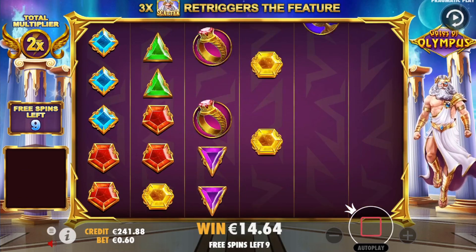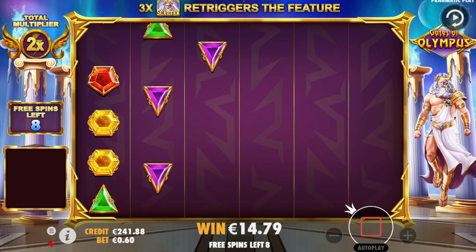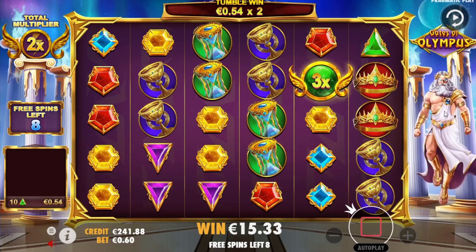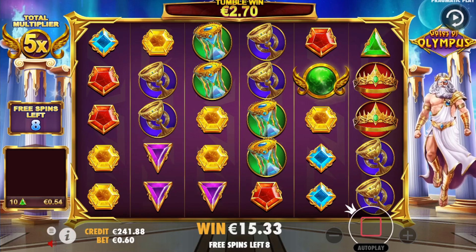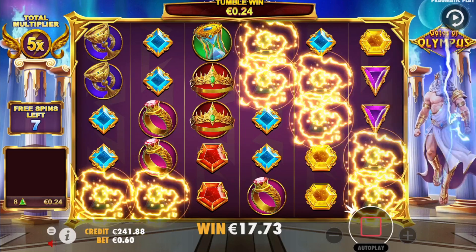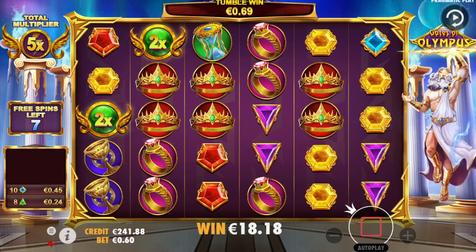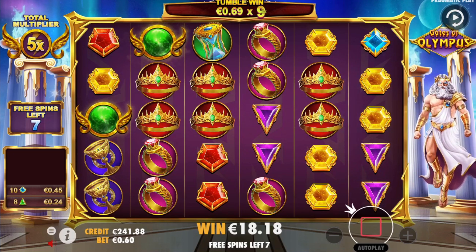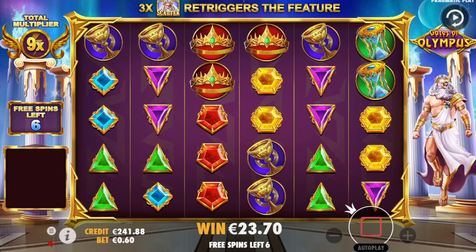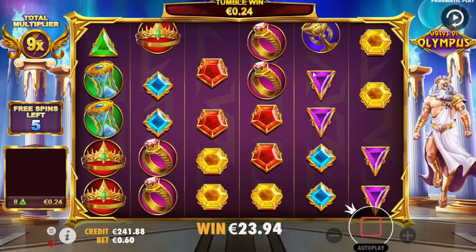For a 60-euro buy, if we just get a 10x and it's done, we're in profit. We're not getting any multipliers — just a 3x but that's not much. We have a 5x now, hopefully we can get that multiplier up. Give us something else — another 2x — all right, we have a 9x now, that's more promising, 23 euros back.